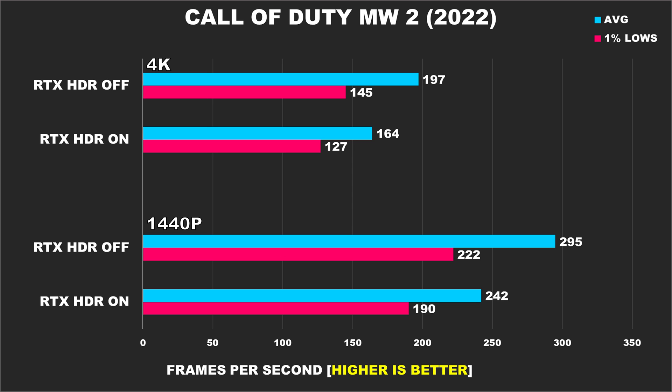The last game I wanted to take a look at was Call of Duty Modern Warfare 2 2022 with normal quality settings. While most of the games we looked at were single-player non-competitive titles where some might have been okay with sacrificing a bit of performance, this is a competitive shooter where most are after all the frames they can get, so it's crucial there's no hindrance to their performance. Using RTX HDR just wouldn't be viable here. At 1440p without RTX HDR, the average FPS is 22% better and our 1% lows are 17% better, and then at 4K we are seeing similar margins.